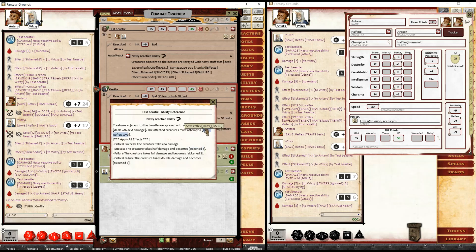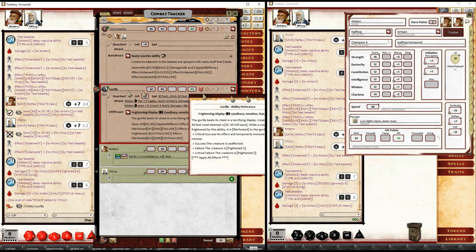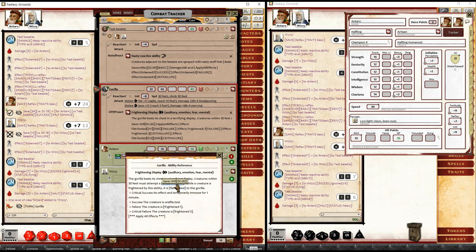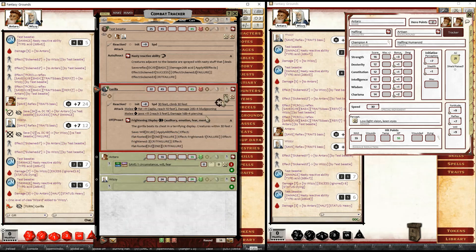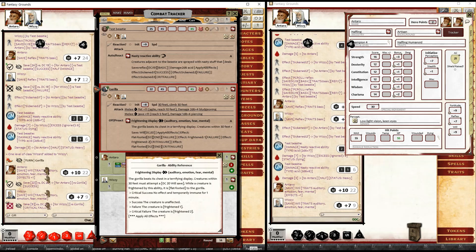Here we have a gorilla with their frightening display, which triggers a will save. We've got a couple of characters targeted. We trigger the will save and the dice are automatically rolled and the result is displayed in the window.